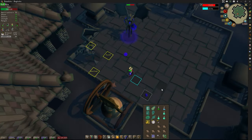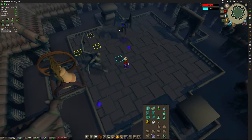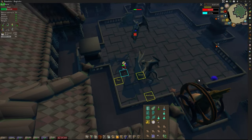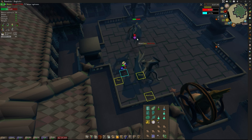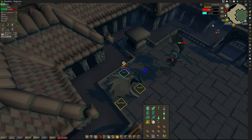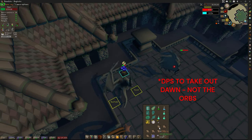Grab the orbs to stop her from healing. We'll let that one orb get to her to show you guys what the heal looks like — the orb keeps getting bigger until she recalls it and boom, she heals for 90 HP. It's 90 health per orb that reaches her, so it is very important to make sure you either have the DPS to take the orbs out or you're gathering them to stop her from healing.